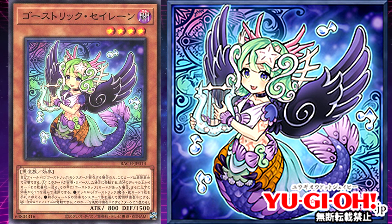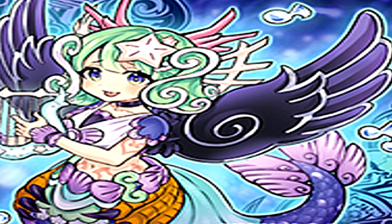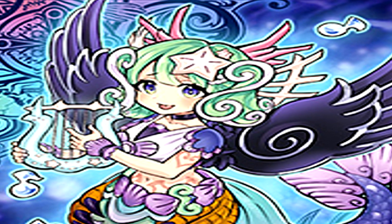Ghost Trick Siren's effect is: if this card is normal summoned or flipped face up, send the top two cards of your deck to the graveyard, and if there was a Ghost Trick card among them, you can either add a Ghost Trick spell or trap from your deck to your hand, or change one effect monster your opponent controls to face-down defense. Siren is based on a dangerous sea creature from mythology — mermaids who would sit upon rocks, hiding their tails beneath the water and luring sailors through enchanting music. Sharp rocks lay dormant beneath the sea, causing ships to sink, and the sirens would drag them down to devour them.